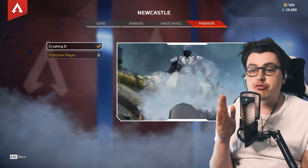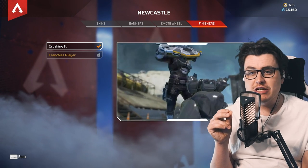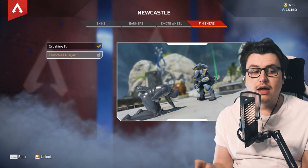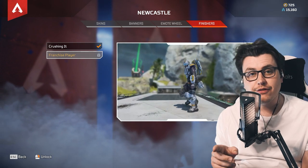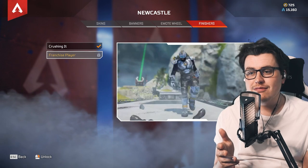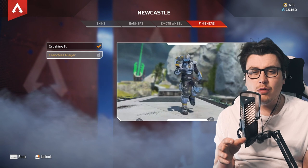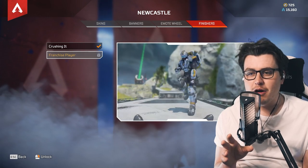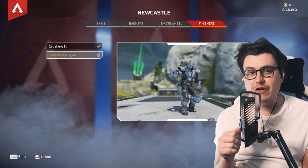I want to talk about Newcastle's finishers. 'Crushing It' is actually 5.3 seconds long. Very negligible compared to the Franchise Player finisher, which is 5.5 seconds. There is also a secret finisher with Bangalore that I think was near 5.8 seconds — I could be wrong, I kept messing up timing it, bear in mind I haven't slept. So if you want to take Newcastle to that next step, definitely use Crushing It over Franchise Player.